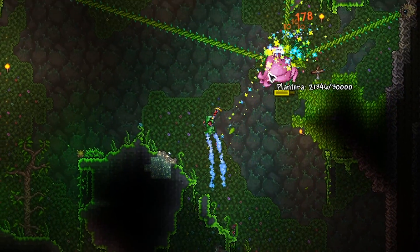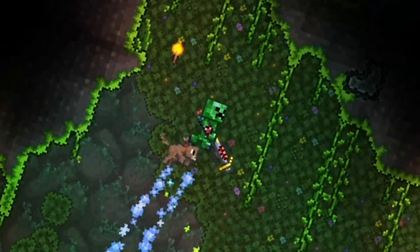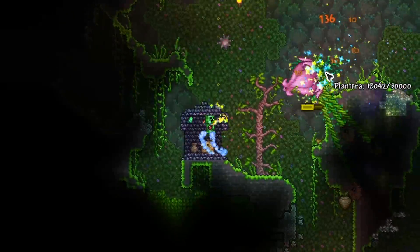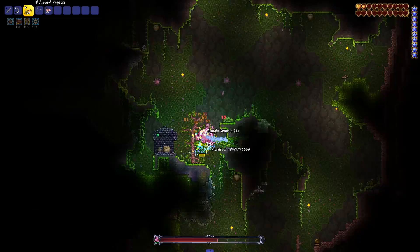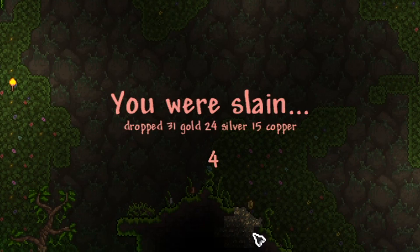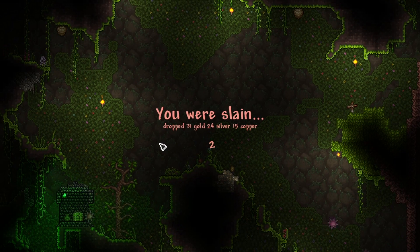Look at our health already. Our defense - look, 47 defense is not holding up against Plantera whatsoever. Are you kidding me? Look how fast our health is draining. For the next time we fight these bosses, we're going to have arenas because this is not it. Look at our health - this is a joke. It's not even fair, man. I'm literally getting bullied by these bosses.